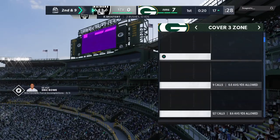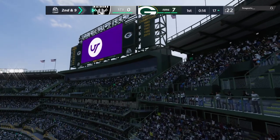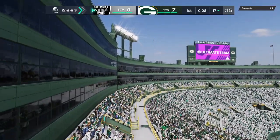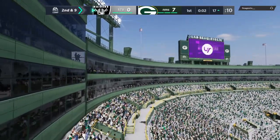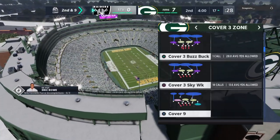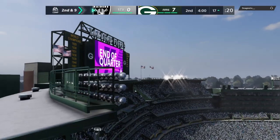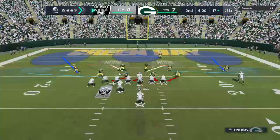On first down they go with Mostert again and he'll get this one down to about the 17 — credit him with a one-yard gain, making it second and nine at the 17-yard line. The score is seven to nothing, Packers seven, Raiders nothing.